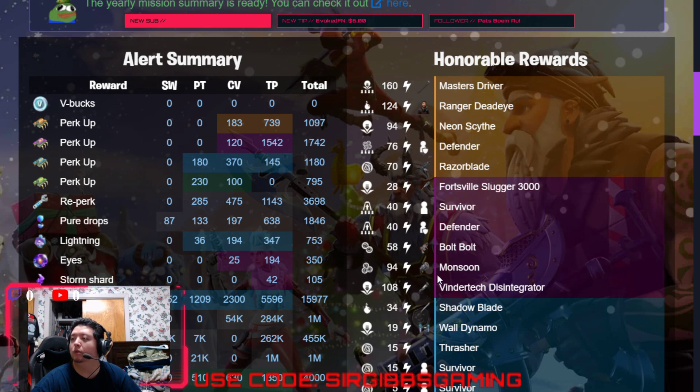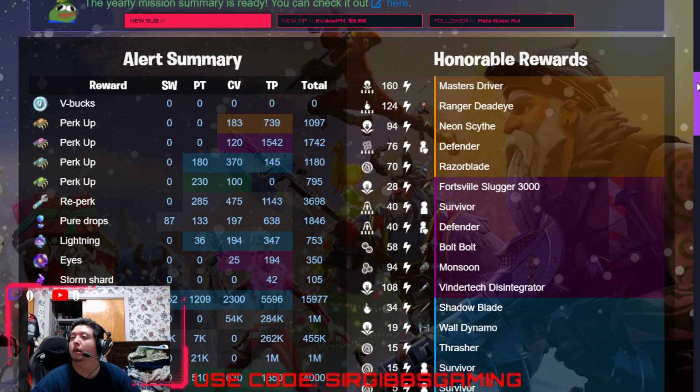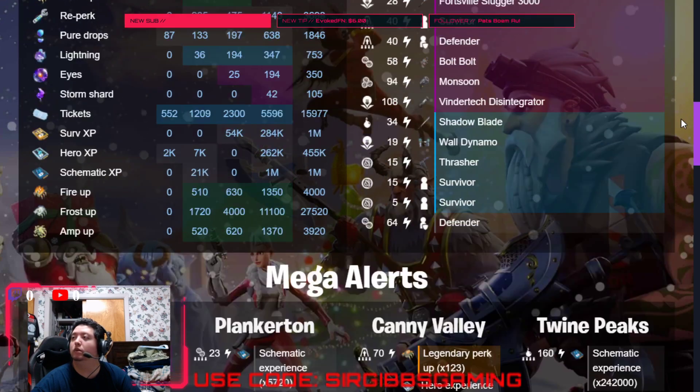We got a Monsoon epic, 94 three atlas. We got a Vendor Tech Disintegrator, that's a 108 retrieve the data. No V-bucks today again, unfortunately guys.